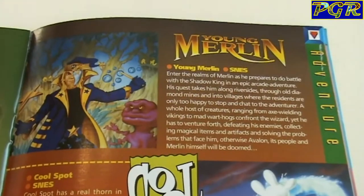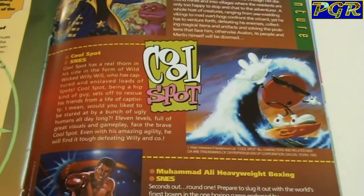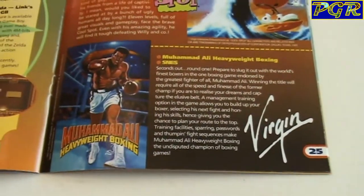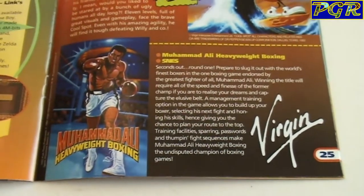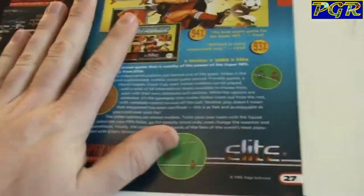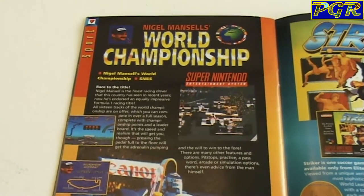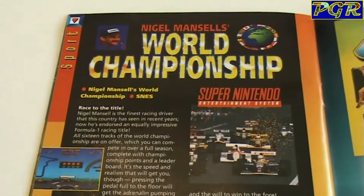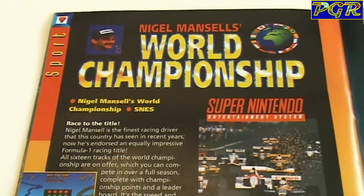Young Merlin — some adventure games here. Below it is Cool Spot, a game I picked up for the Mega Drive — it was alright, wasn't too bad. Muhammad Ali Heavyweight Boxing by Virgin — I remember playing this back in the day. It's a game that Retro Dave Nintendo has recently picked up — it was gifted to him by Sega Saturn Lad, a great little channel. Love watching his content at the moment.